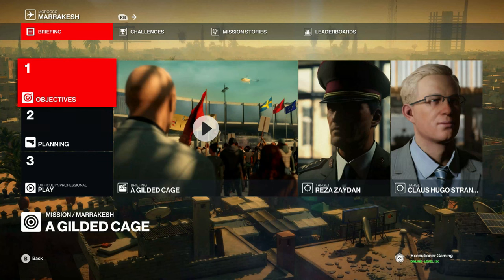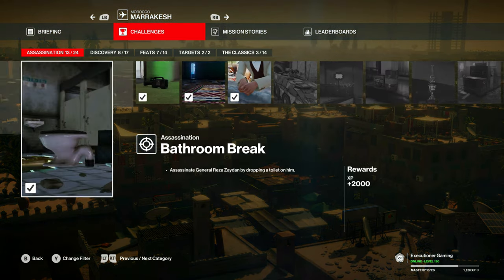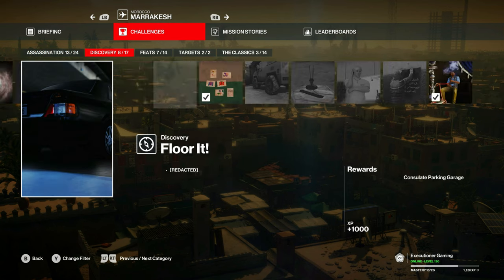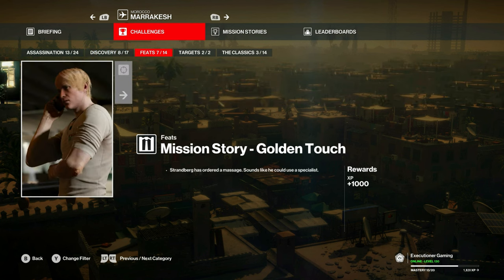Welcome to another challenge video for the Gilded Cage mission in Marrakesh. Today we will be covering Unhappy Ending, Oil Lamp, Floor It, Strong Hands, and Mission Story Golden Touch.